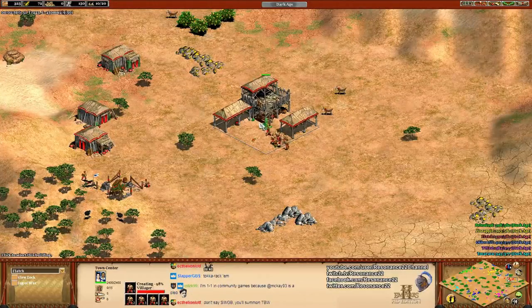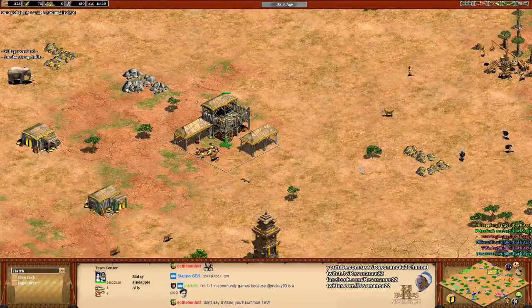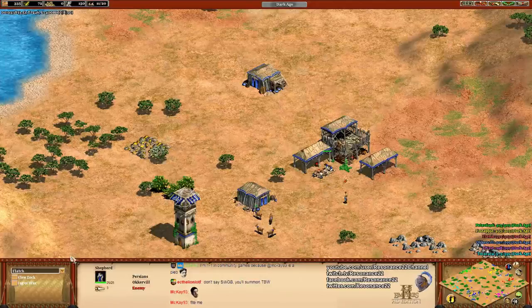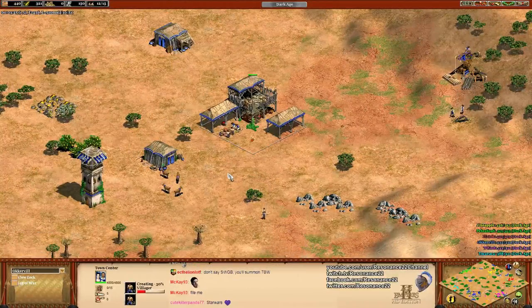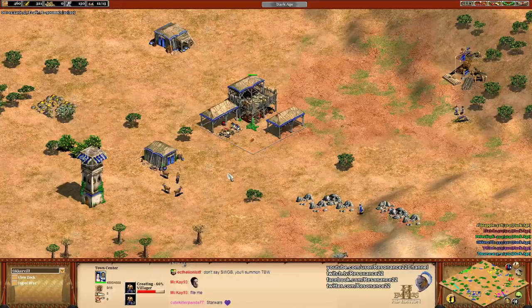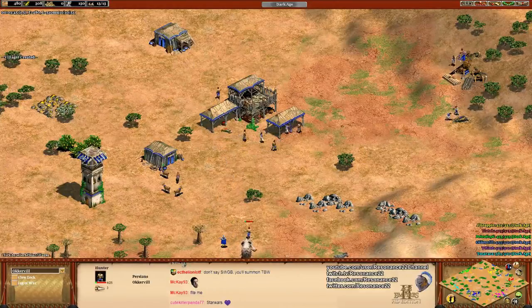For the most part, I'm going to be talking about general strategy in this game, rather than the elephant units themselves on a broader basis. I think it's important that we start with the Persians player - it's Oakerville. Have not seen him in a while, good to have you back. The Persians have the classic war elephant unit, which is super expensive, costing a whopping 200 food.